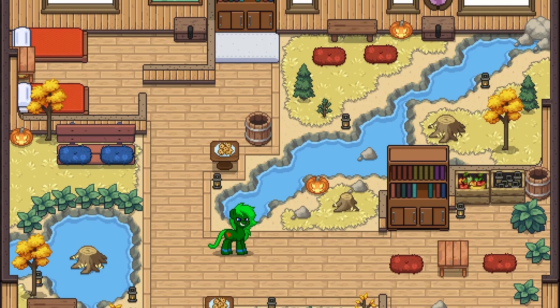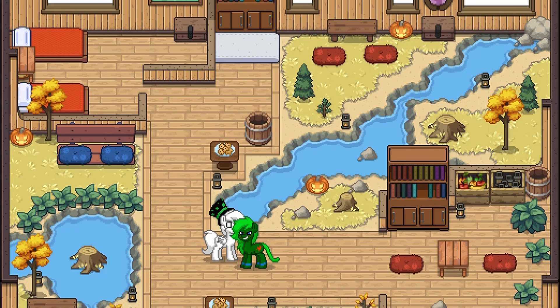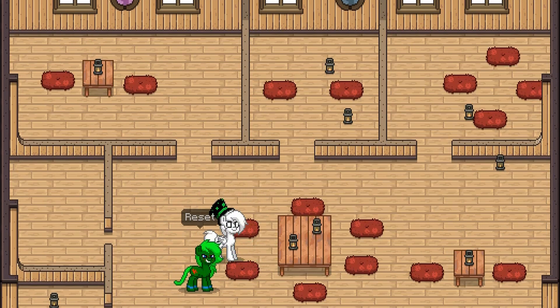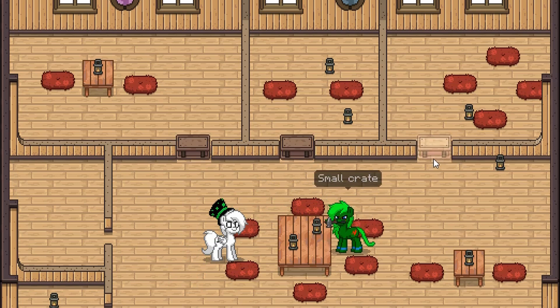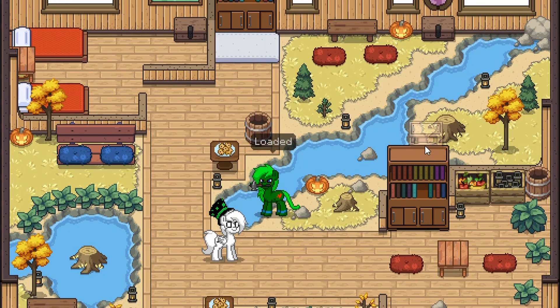You can invite a friend over to your little home and build a house together. You can use the slash reset house command and that will give you more or less a blank slate — we still need a clear house command though. You can edit the house to your heart's content with no repercussions, and if you and your friend like what you made, you can save it with the slash save house command.